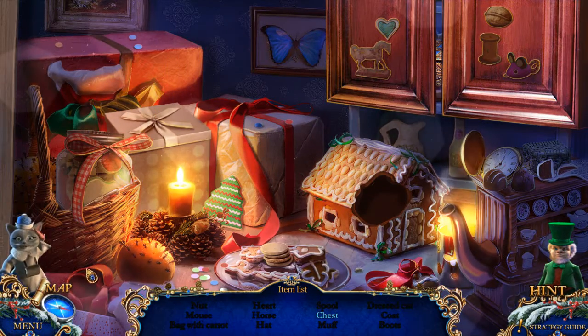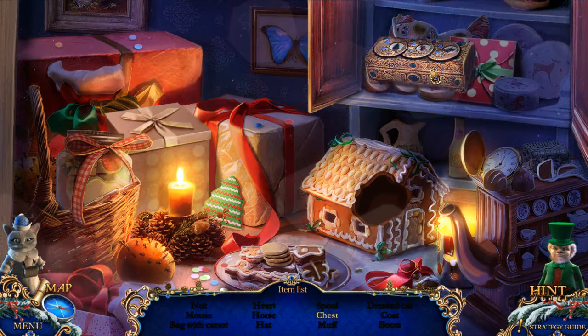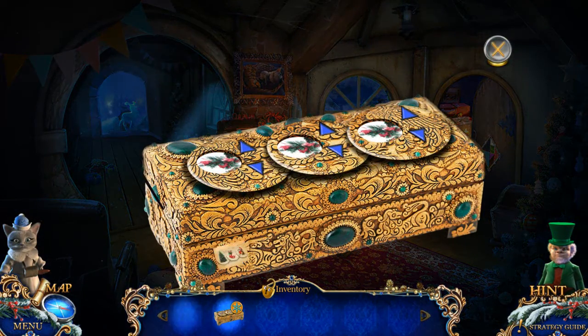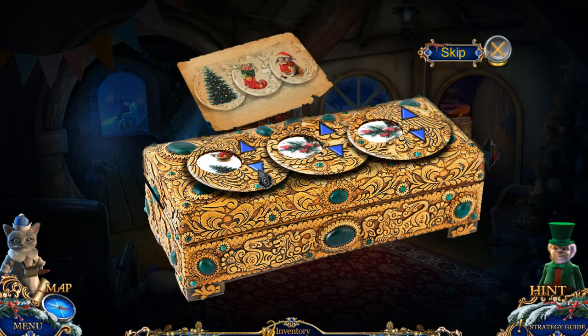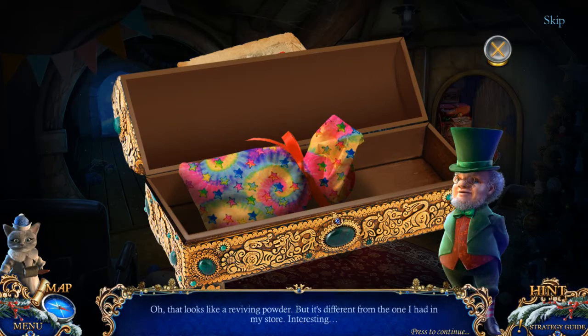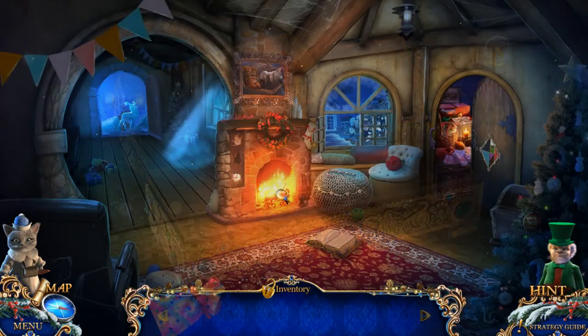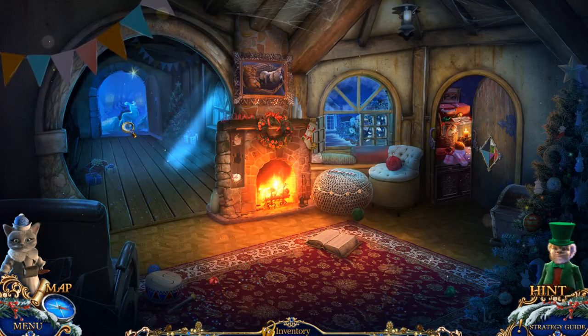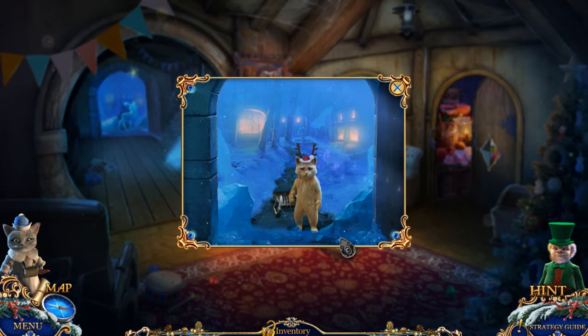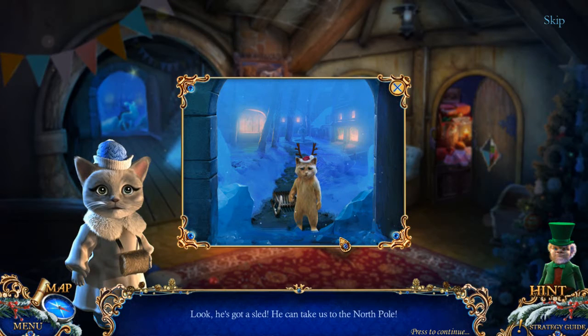Come with me, kitty cat — oh yeah, that's good. I think we're gonna need this code. Christmas tree, oh Christmas tree. I'm not sure if it's the right setup or not. Oh, that looks like a reviving powder but it's different from the one I had in my store. We are gonna totally try it on our ice deer here. Look, he's got a sled — he can take us to the North Pole!